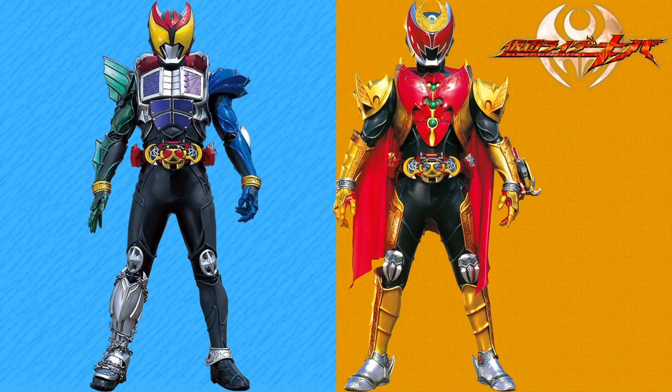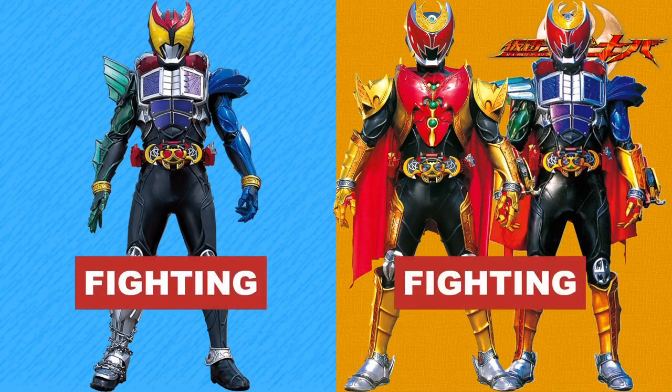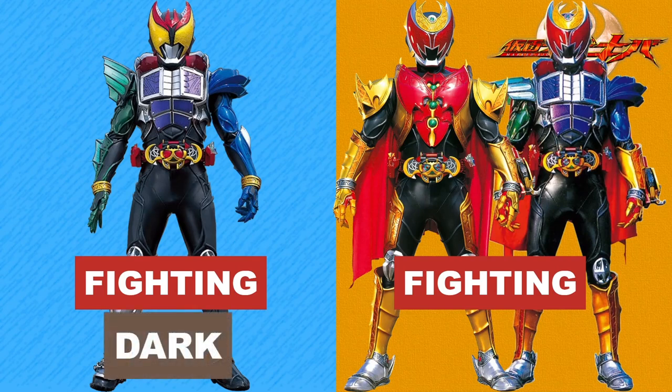Wake up, it's Kiva! All of Kiva's covered forms here keep the Fighting type because they still fight for the side of good. Dogubaki keeps the base form's Dark type because it involves multiple horror-themed monsters. Emperor form, and by extension Dogubaki Emperor form, replaces the Dark type with the Steel type for similar reasons to Armed Hibiki — they're just Kiva covered in metallic armour.